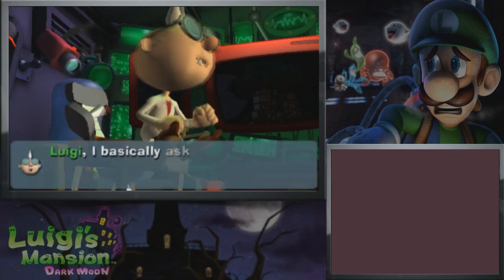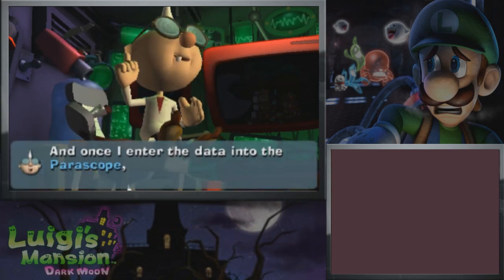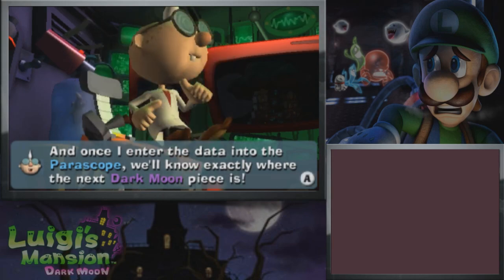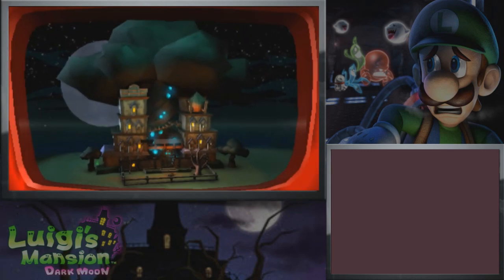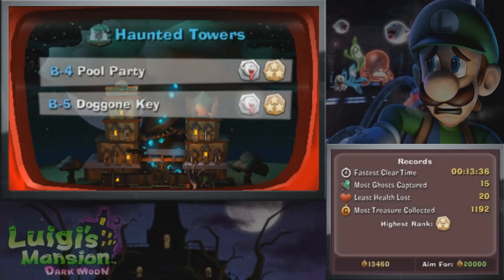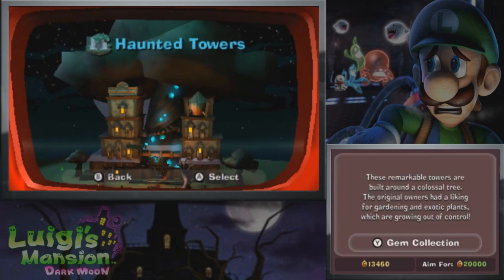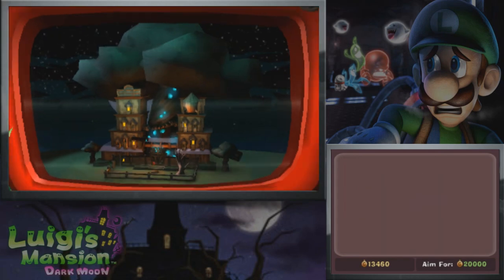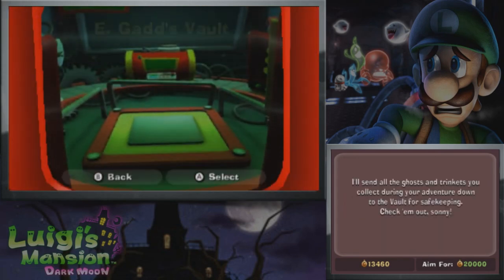How do I put this? Luigi, I basically asked our Dark Moon pieces where their friend is hiding. And once I enter the data into the periscope, we'll know exactly where the next Dark Moon piece is. Didn't we already kind of logically predict that it's gonna be in the tree? I don't think there's much to really go beyond there.